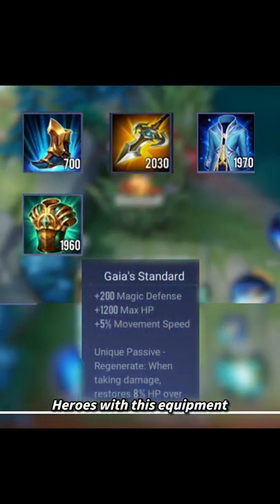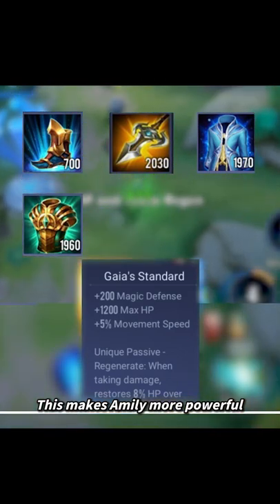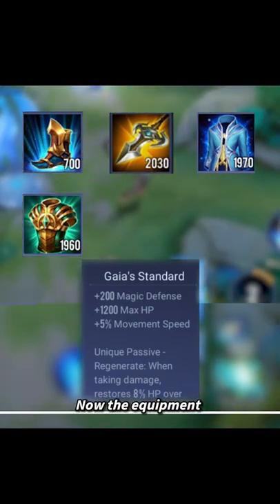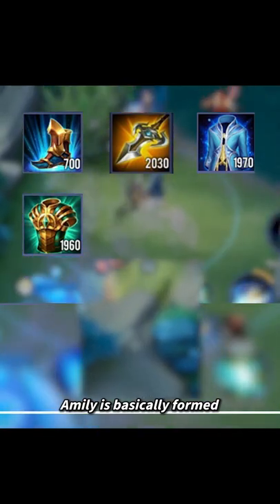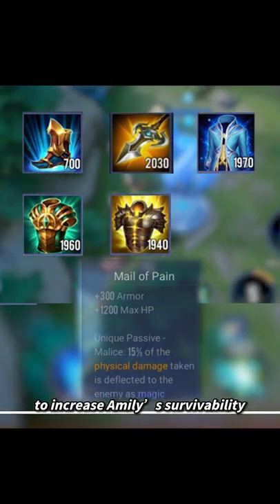Choose Gaia Standard as the third piece. Heroes with this equipment can restore their HP when taking damage. This made Emily more powerful in teamfights. Now the equipment of the Redborn Mode Emily is basically full. That would be a Mael of Pain to increase Emily's survivability.